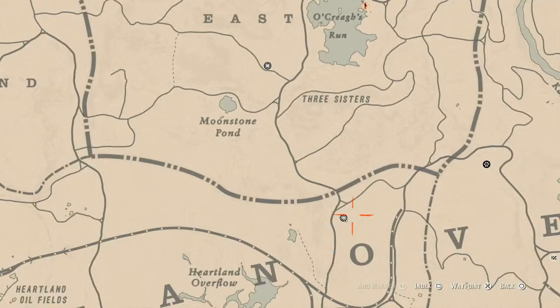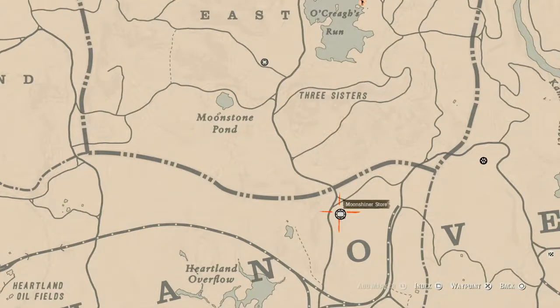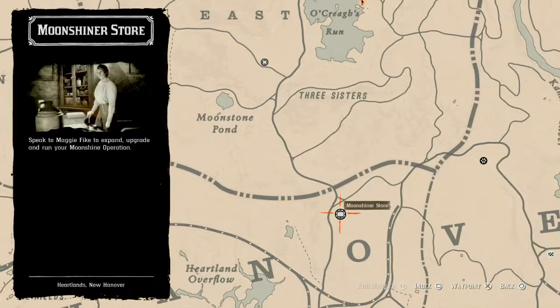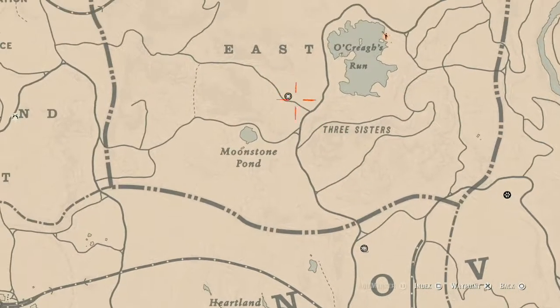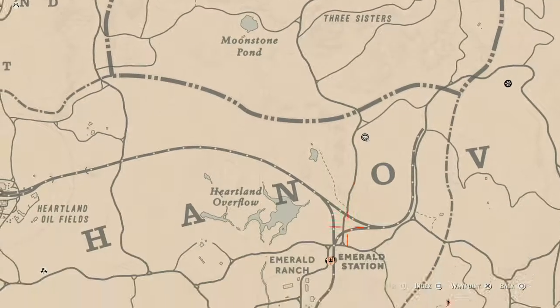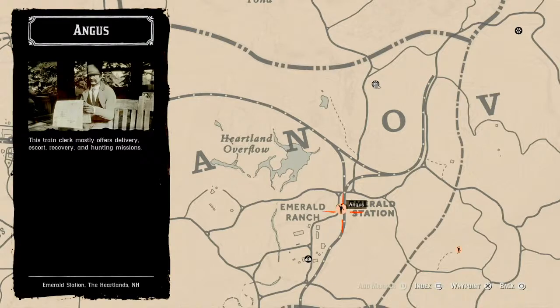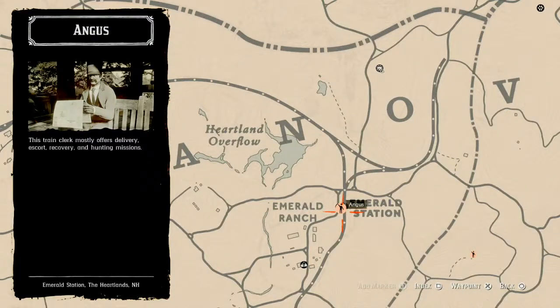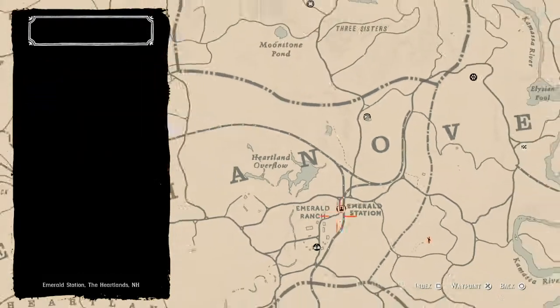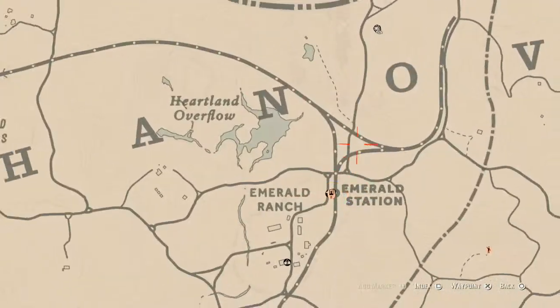How I personally get to her is I simply run up from my moonshine shack, because that's where I try to end my gameplay. I fast travel to my moonshine shack, force a save, and spawn somewhere around here and just run up to her. But if this is not near your moonshine shack, simply fast travel to Emerald Station and run up from there — that's the easiest way to get to her.